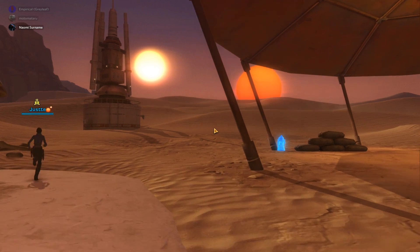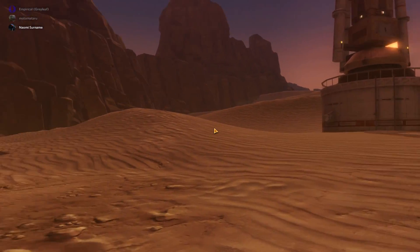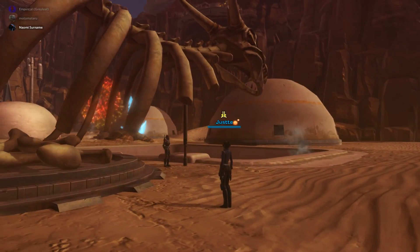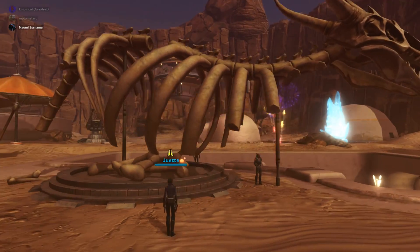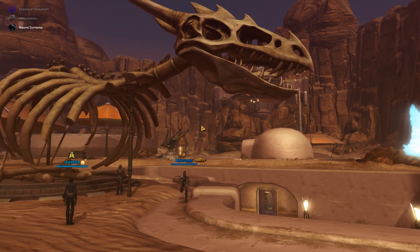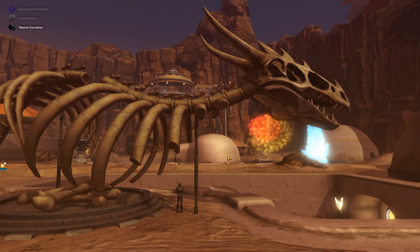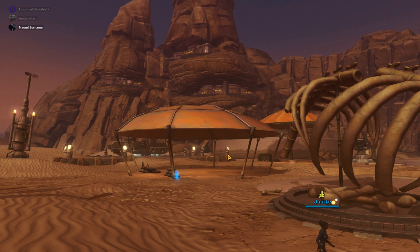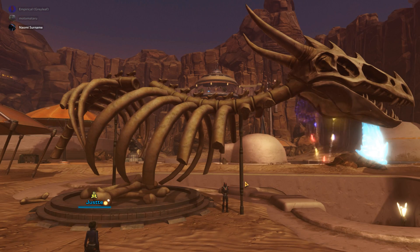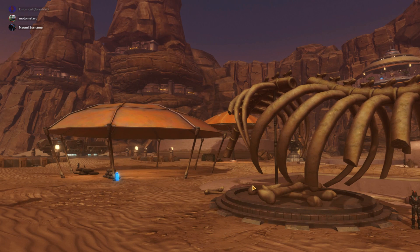What you do have — oh, this is awesome! Look at that — amazing. This was one of the first things I got for the stronghold; it was probably the first decoration I wanted. And they're native to the planet, so it fits perfectly.